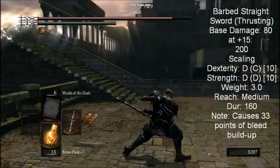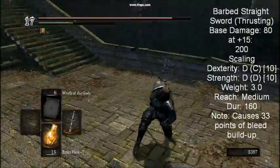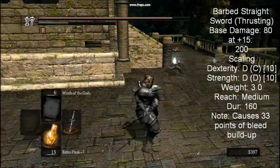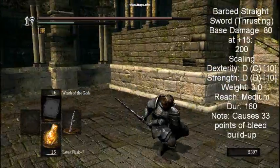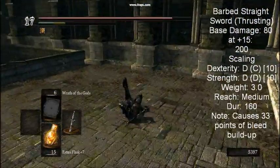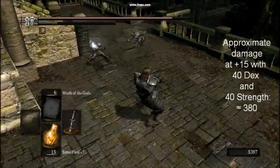The Barbed Straight Sword. This sword can be dropped by Knight Kirk when he invades you, should you defeat him. It does have a few things to set it apart aside from its poor scaling, such as the sword always dealing thrust damage, making it useful with the Leo Ring, and causing bleed buildup — the only straight sword that can. Not too great, but could be useful for certain builds.